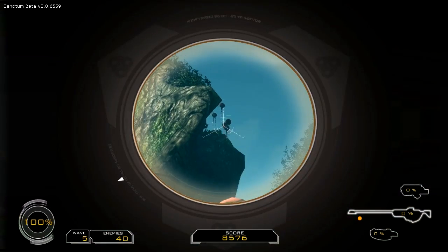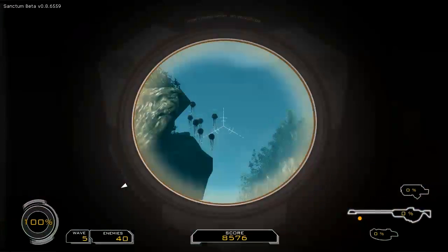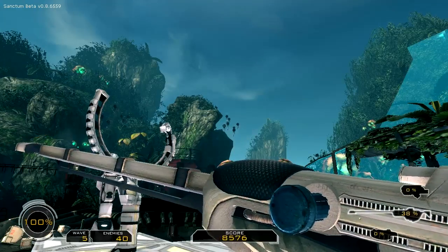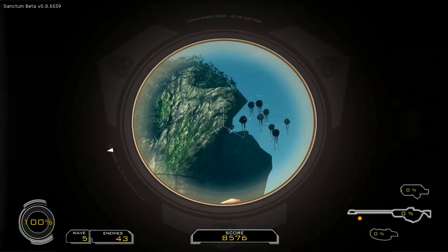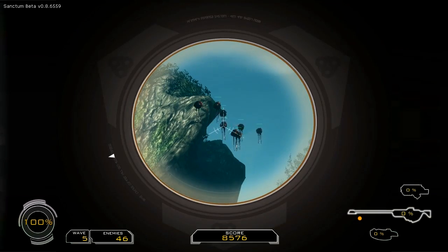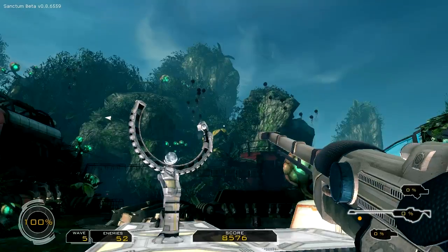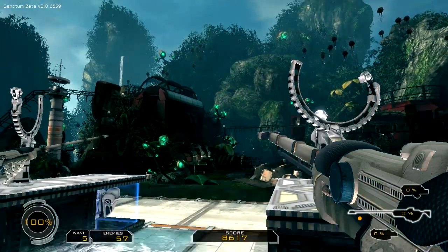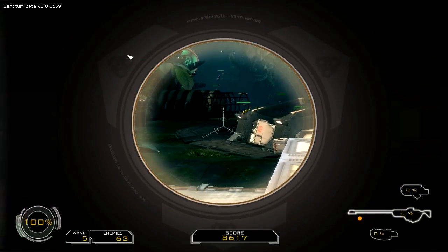Doesn't look like we have flying — wait, never mind, I see flying enemies! We have this amazing maze but only flying stuff comes at us. Are they shooting too? No — the sniper doesn't do much damage... actually it does, you need two shots to kill them. They're quite slow, but there are walking enemies too and they are really fast.